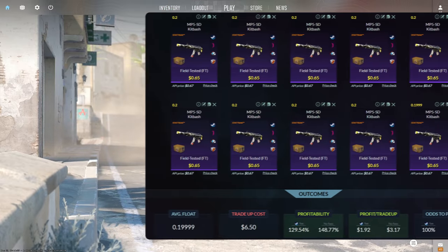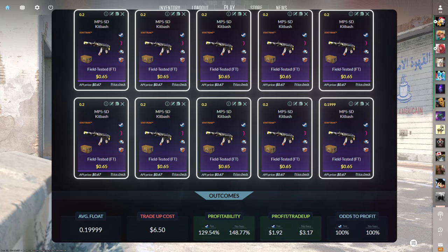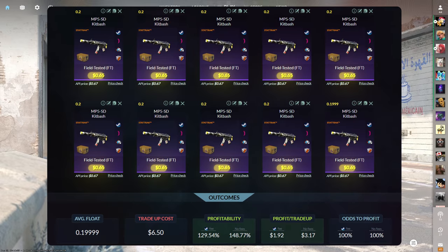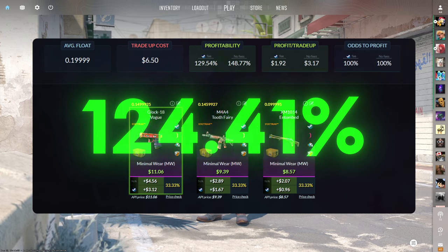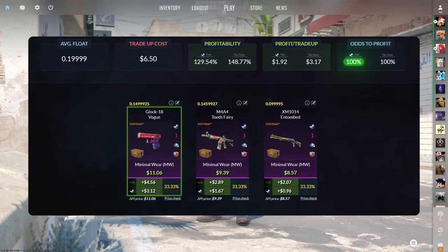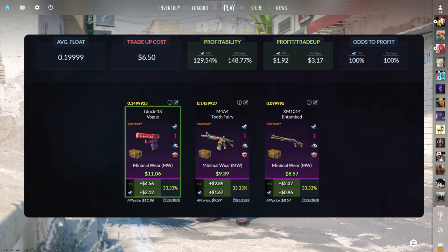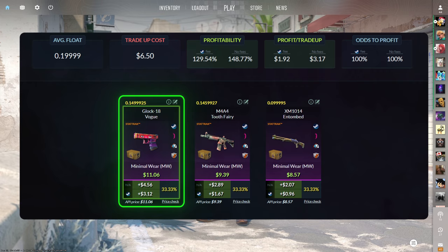The most profitable restricted to classified tradeup consists of 10 StatTrack field-tested restricted skins from the fracture case below a 0.2 average float. Make sure to get each input for $0.65 or less. This tradeup costs $6.50 total and has a 129.54% profitability after Steam fees with a wild 100% chance to profit each time. All three outcomes are quite profitable, but the best is the StatTrack minimal wear Glock-18 Vogue for $3.12 of profit.